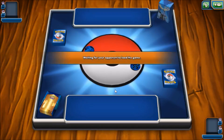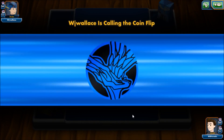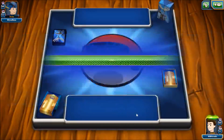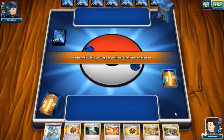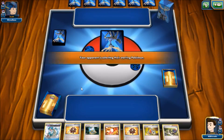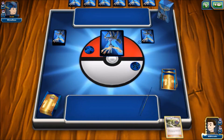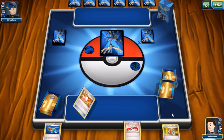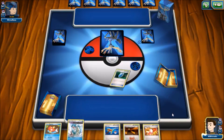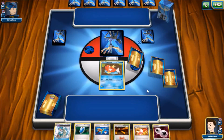We're starting off against what looks like Rainbow Road — one of the worst matchups we could draw. Not good, but we do get to go first, so silver lining. We start with a mulligan, then another one. This deck doesn't run a lot of basics so I guess that's probably bound to happen a few times. We finally have the Magikarp — we can put that up into the active.